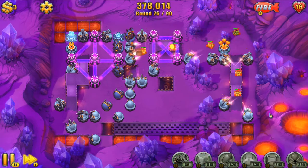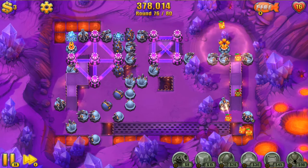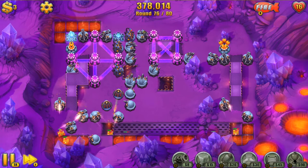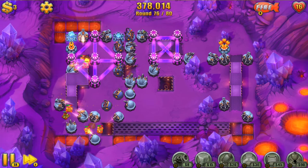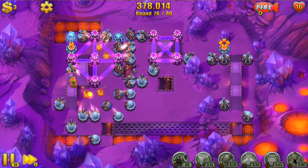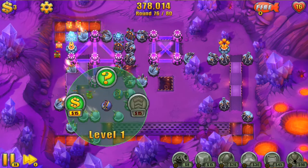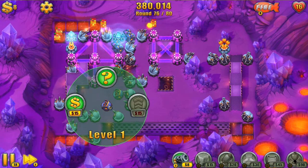I still haven't upgraded all of my machine guns. Should be able to take these guys out no problem — they're halfway down before they get halfway through my path. These are worth five each, so when I blow these I'll probably fully upgrade another one of these missile towers, probably the one down here since it's going to do damage three times. It'll come up here, then they go out and come back in, and then they come back in again when they come around the top.